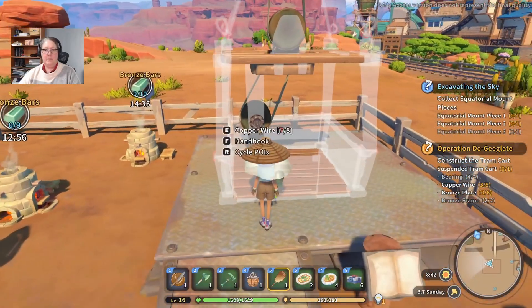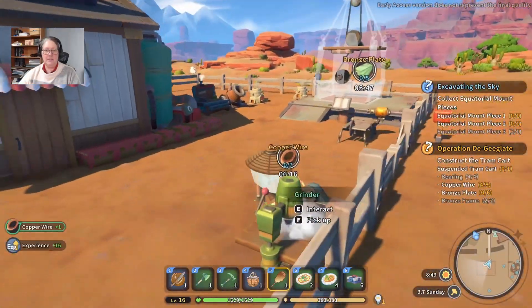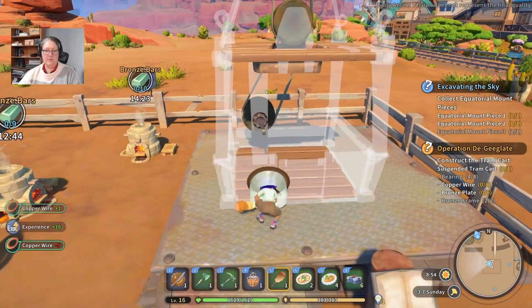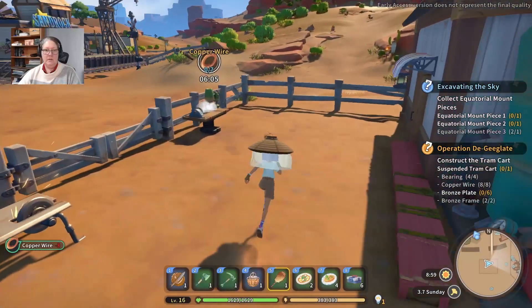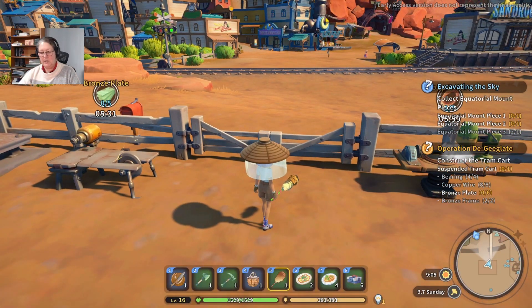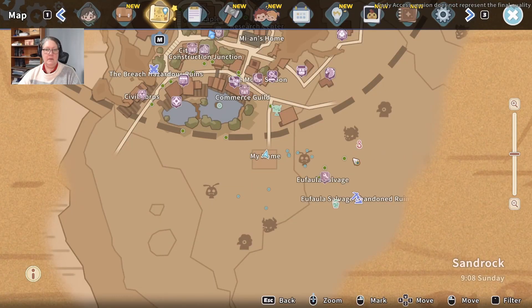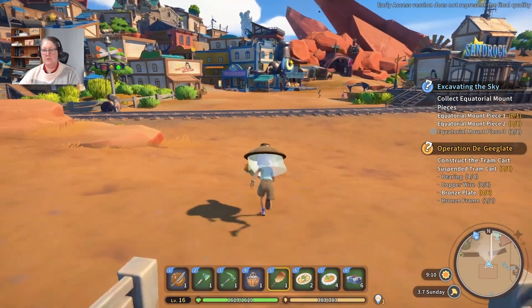I need more copper wire. Let me just grab that one. I could just throw it in the box, but as soon as I'm out here and it's out here, it seems like a wonderful marriage of convenience. We'll have a look at our map and see if anything exciting is going on. Something's happening with Q — let's go and talk to Q.